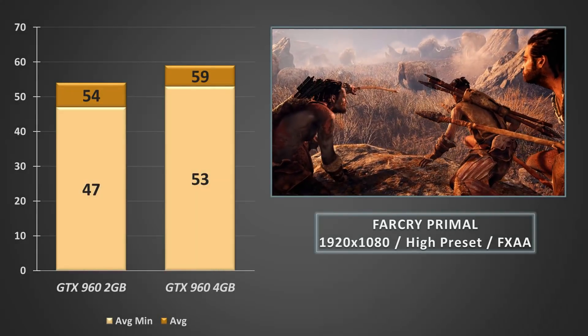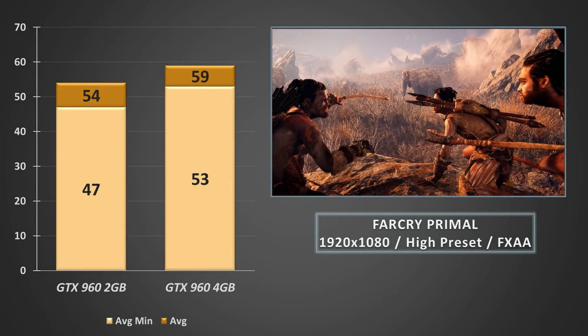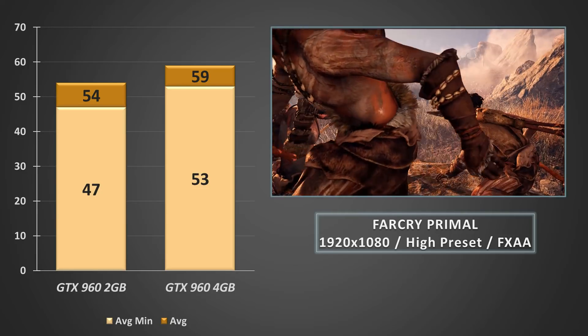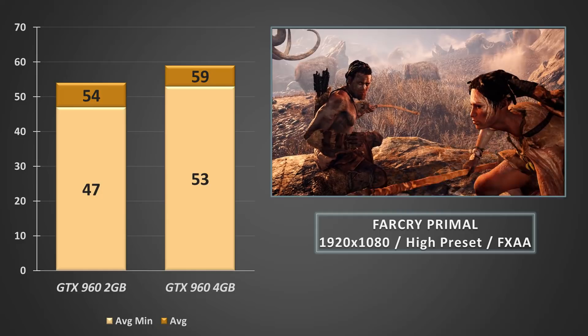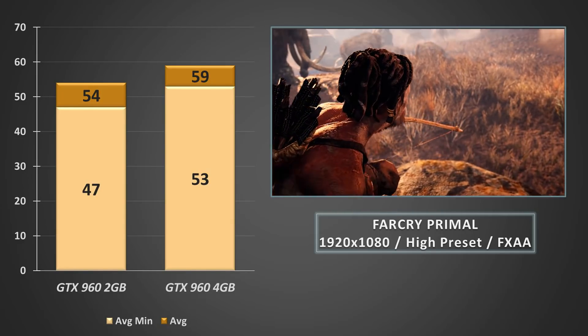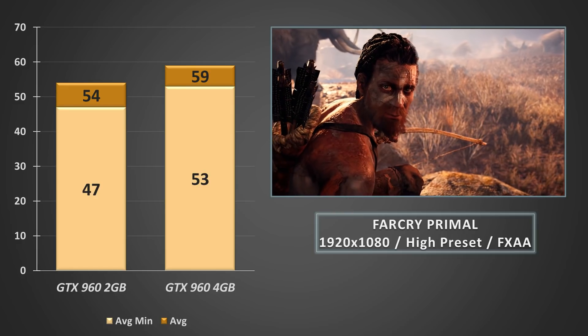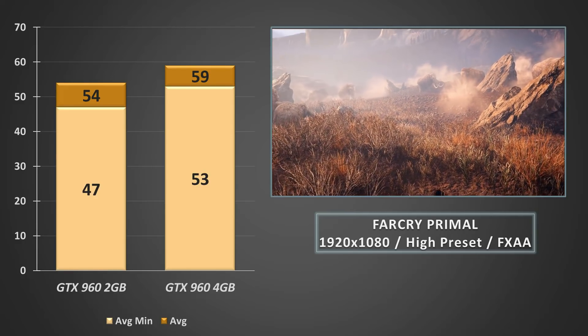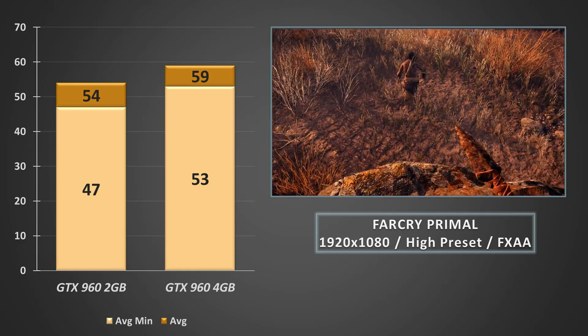Hopping into Far Cry Primal, seeing the 4GB 960 beat out the 2GB card with increases to the average frame rate and average minimums to the tune of around 9%, and being much closer to hitting that magical 60fps mark for averages. This was great to see, especially in slow-paced and immersive games, where any hint of frame drops can be quite jarring and take you out of the immersion.